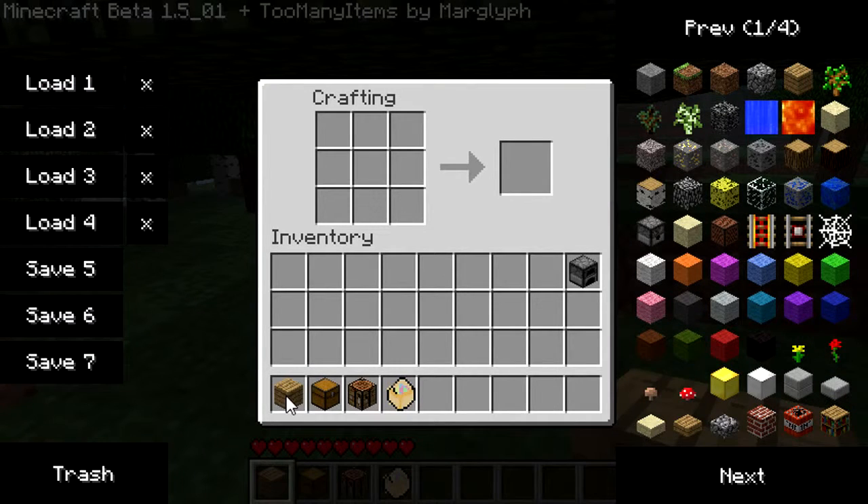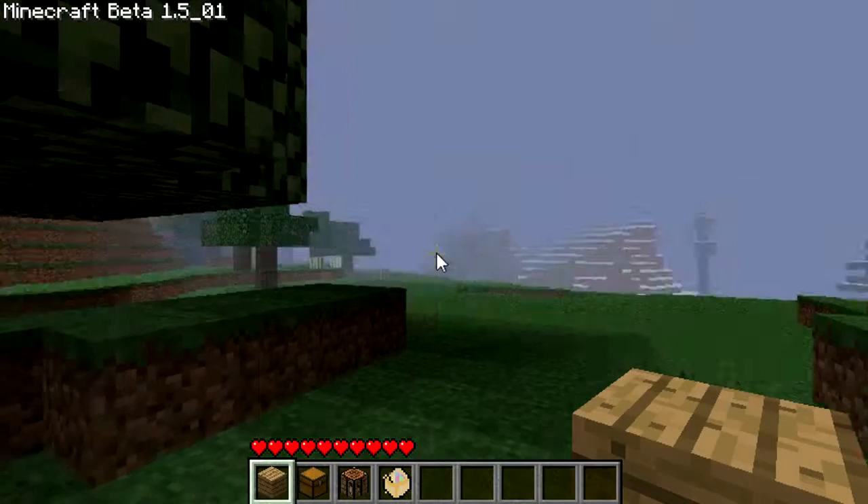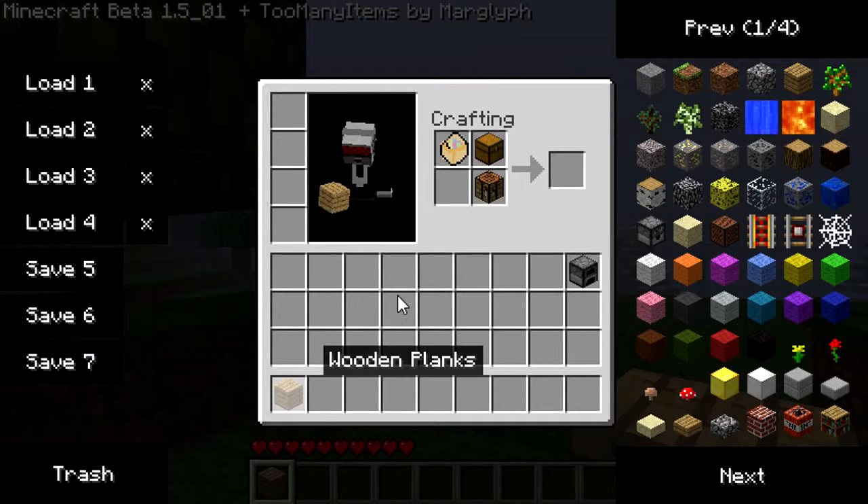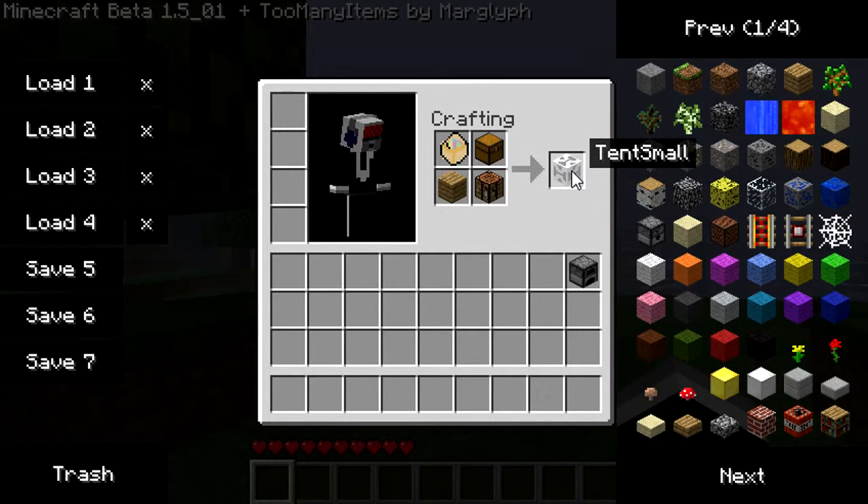Now, with a wooden plank, a chest, a crafting table, and your new tent equipment — you can even make this in your small crafting table — combine those in any order. It's actually a shapeless recipe to make a small tent.